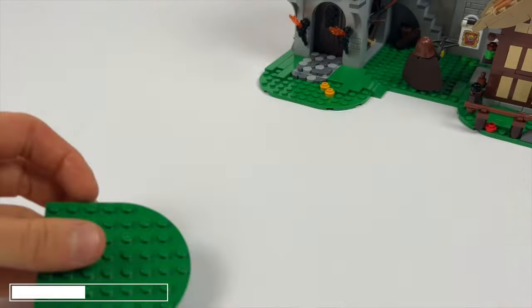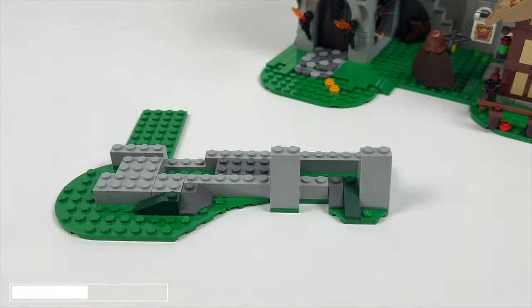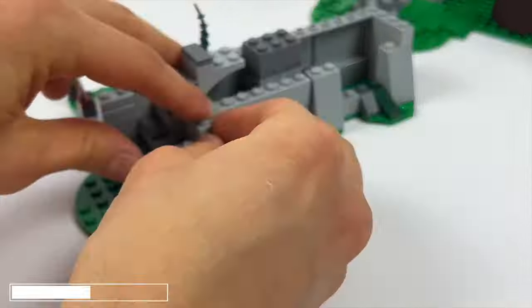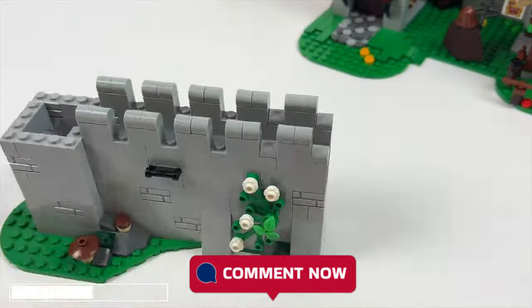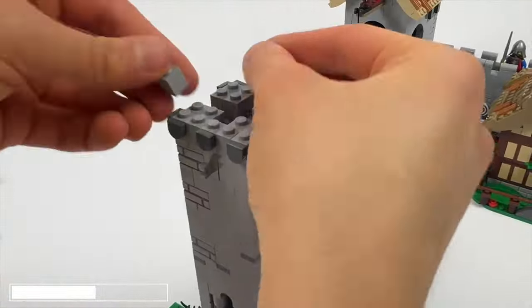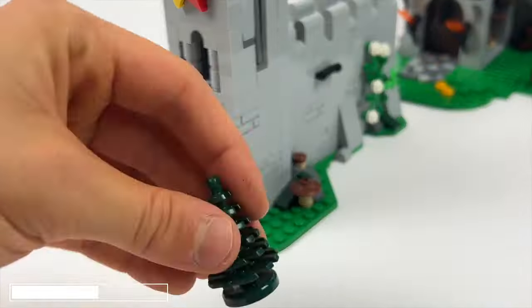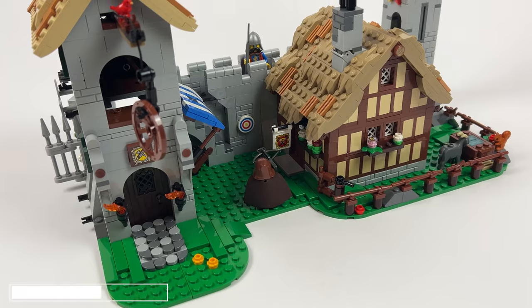We then build the last part of the city wall. I fast forward it a little here as the construction is quite repetitive. You can tell me in the comments if you prefer these detailed and slower construction shots or if you prefer it when I show the construction only roughly. In this part the city wall is also equipped with a tower where we attach two lion knight flags.